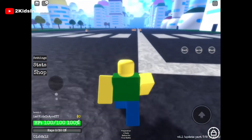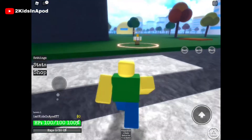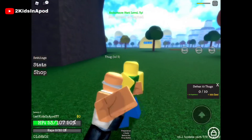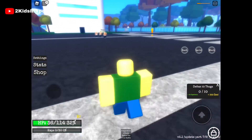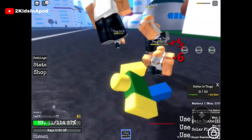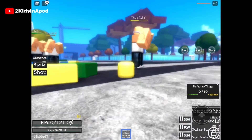Oh, there it is! Next to the dummy is a quest giver. You know the drill. Go find a thug — alright, let's use it. Come on! Did I kill it? I'm gonna die — I should have — I just died, but I did quite a bit of damage.